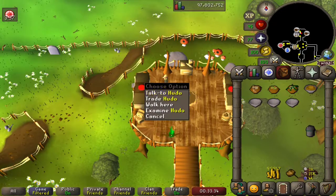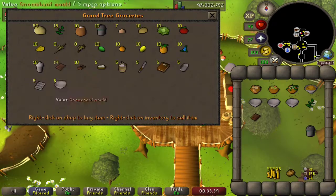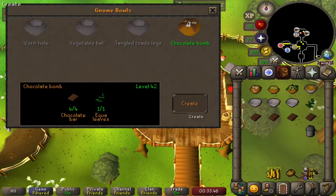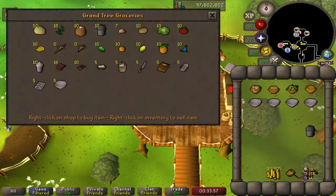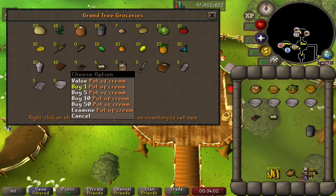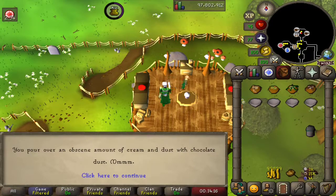Finally we're making dessert: the chocolate bomb. One equi leaf and four chocolate bars — Hudo, hook us up, one, two, three, four chocolate bars. We prepare that now. We need to bake this, garnish with two pots of cream and chocolate dust. Let's cook that, then buy one chocolate dust and two pots of cream. We pour over an obscene amount of cream and dust with chocolate dust — mmm.